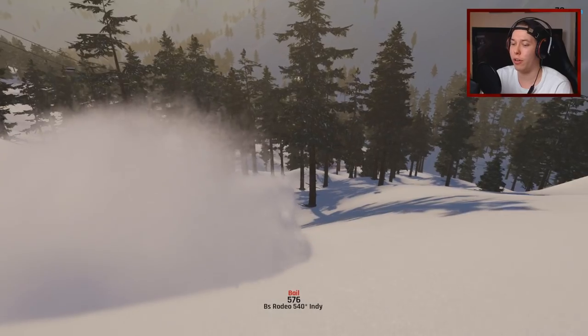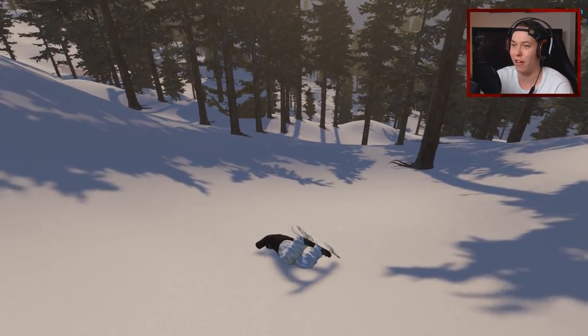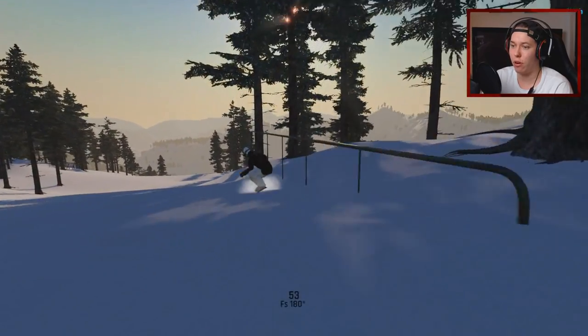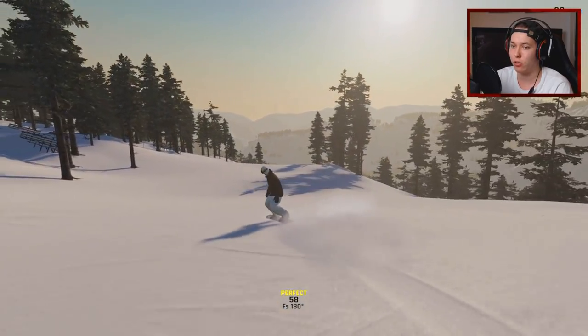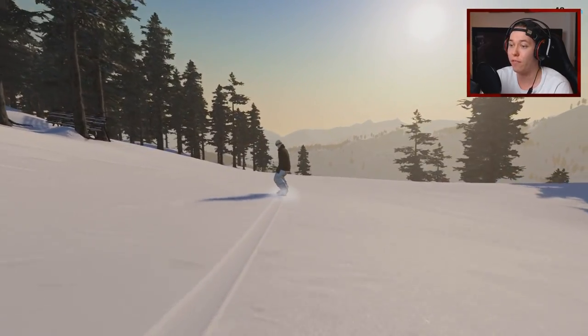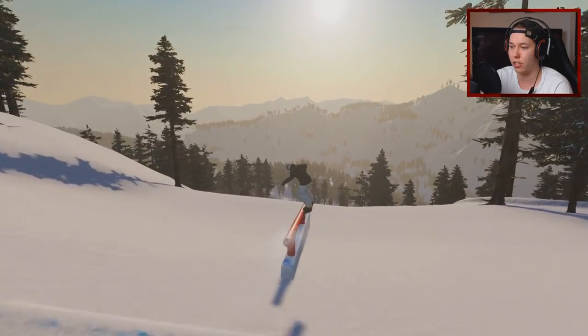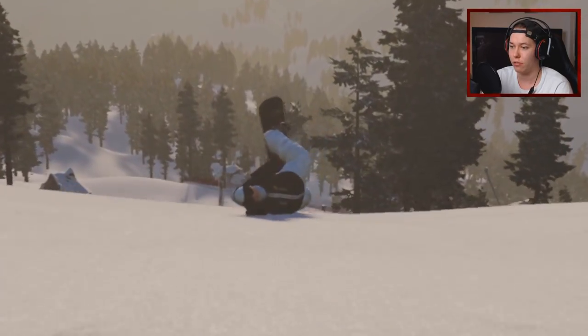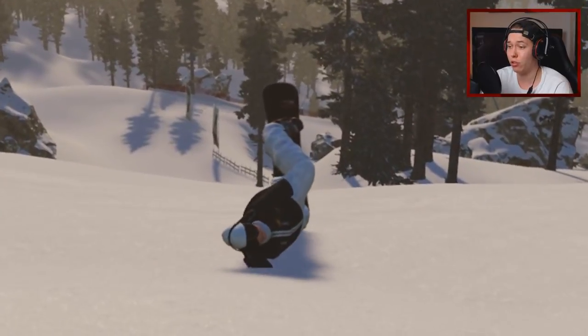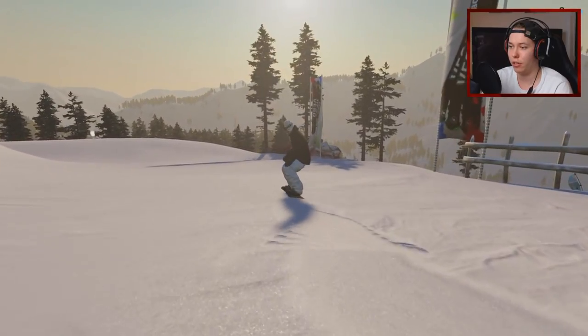A backside rodeo 540 - we definitely gotta land some of that stuff in this video. We also have a bunch of rails of course, which I should probably try to land on. Otherwise you just steer with the left stick, but then you have board control - I'm using the right stick to slide around. It's very interesting once you get to learn it.